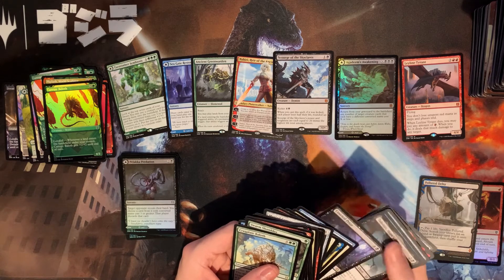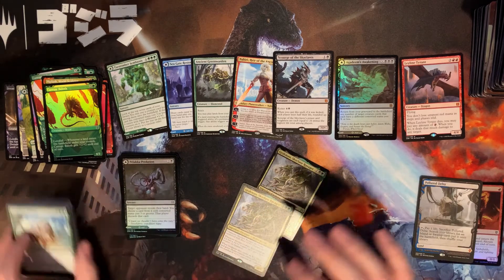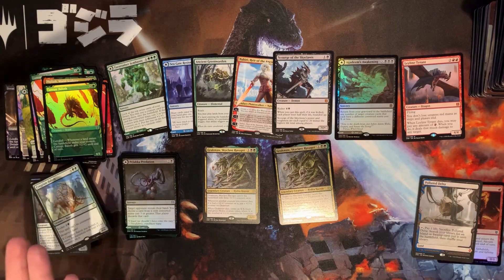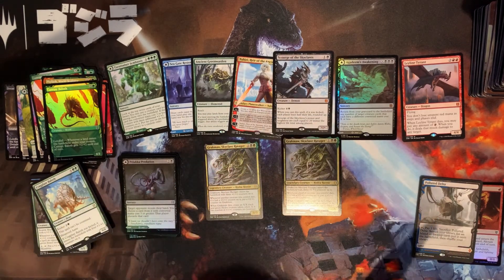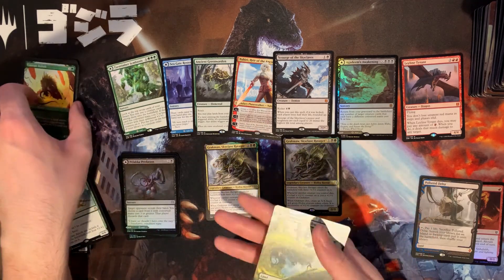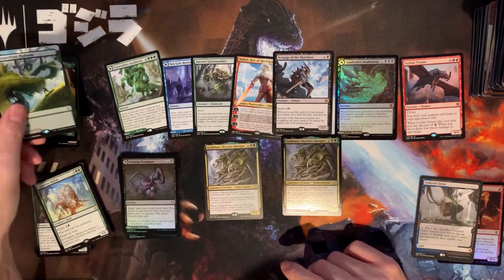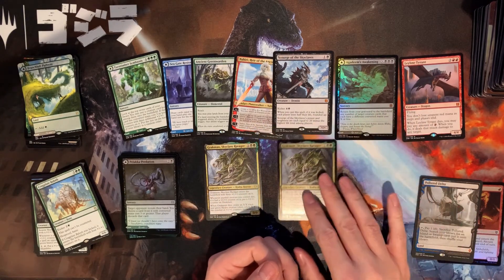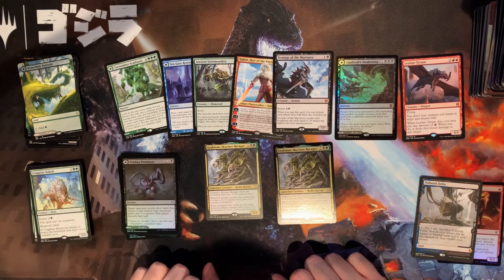I'm not too sure what the high-end foils or commons were — I mean, we opened a foil Grachma really early that I almost forgot about — that's how early it was! So yeah, awesome box. The only thing I'll say is I wish we'd opened a couple more of those beautiful dual lands, but they're not that expensive. You take your Polluted Delta, you take your seven mythics including a foil — over having a couple dual lands you can easily pick up.